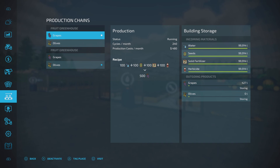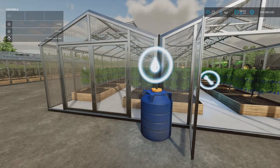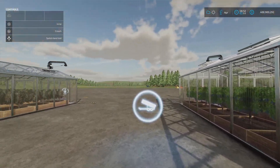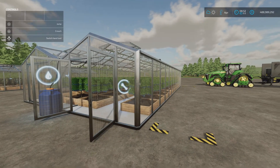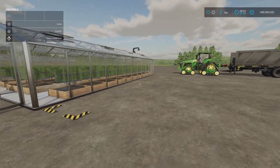The cycles per month is 240, and I only turned them on a little while ago and I've already got 430 liters of grapes in one and 432 liters of olives in the other. Both grapes and olives can be transported as pallets and as bulk goods. Putting in water and herbicide is done at one point, seed and solid fertilizer at another, and there's a taking-out pipe as well. I've got them on storing — I assume that's what you'd do unless you're selling or distributing elsewhere. Pallets spawn here and they're 2,000 liters.